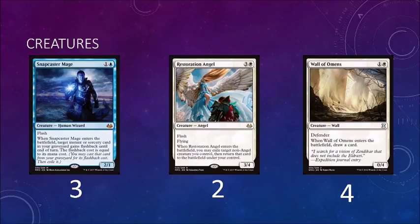We also have Wall of Omens in the deck, which is also good with Restoration Angel. It's two mana, a 0/4 — enters the battlefield, draw a card. It's just a two-mana blocker, which is really good against Zoo decks, any of the aggro decks really — it just gets in the way and you get to draw a card out of it. So basically, if they have to use a removal spell to get rid of your Wall of Omens, it's a one-for-zero since your Wall of Omens replaced itself.